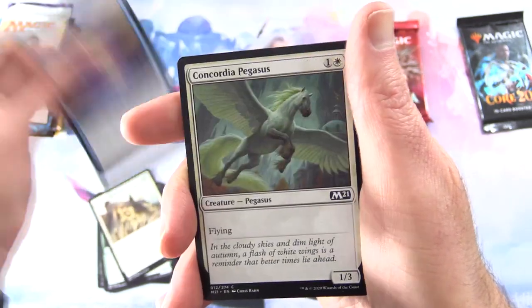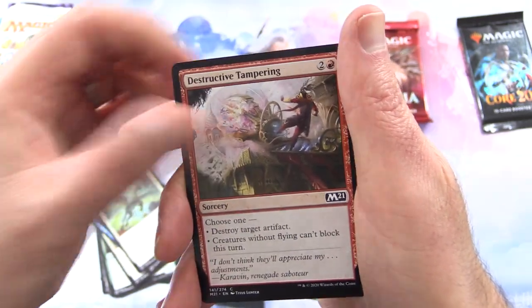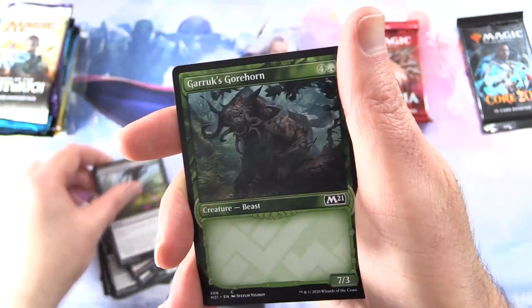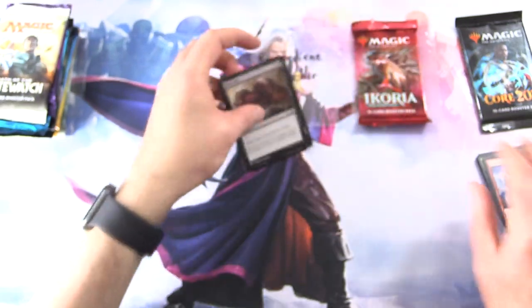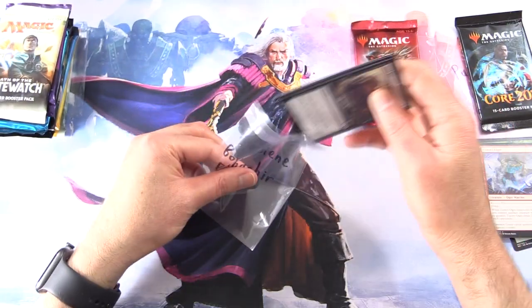Also in the pack: Waters Battlements, Lofty Denial, Concordia Pegasus, Destructive Tampering, Grasp of Darkness, Garrix Gorehorn with the weird empty text box, and Tarot Ogre. So there we are for Vermidian — pop these in here for you.